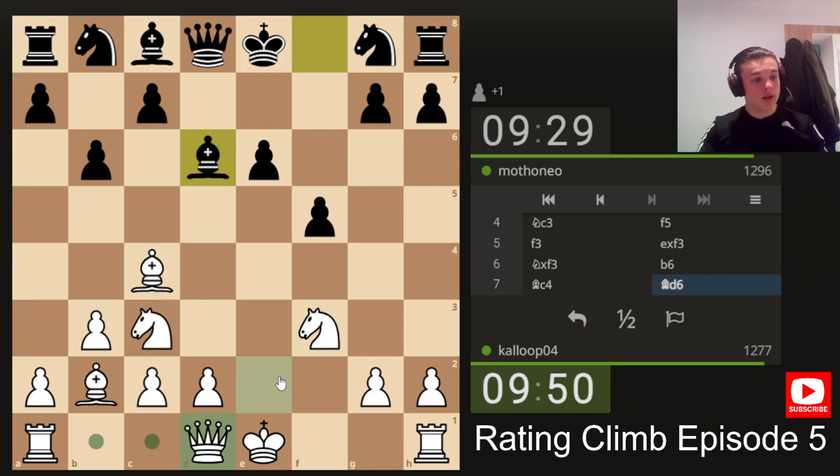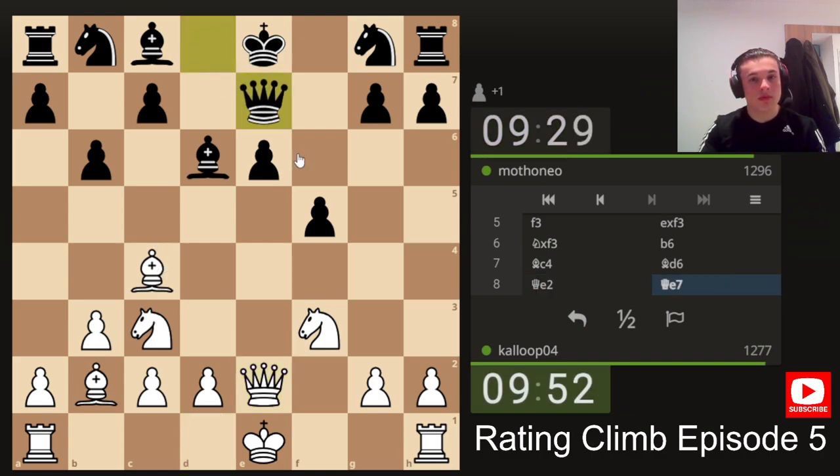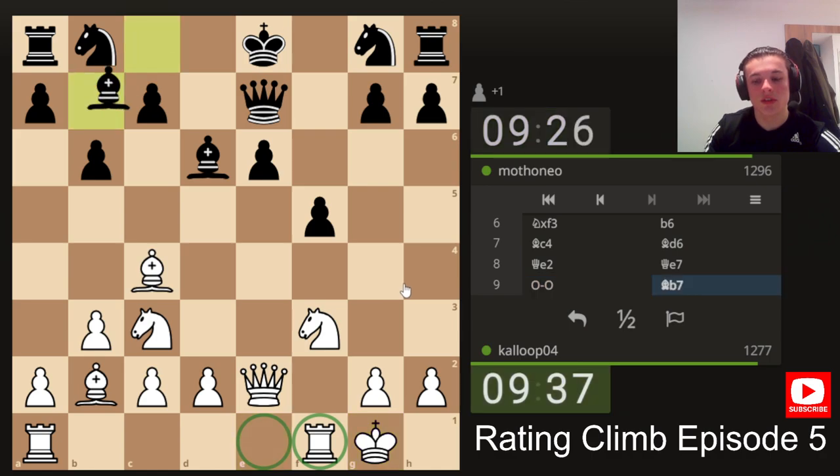Bishop b6 is sensible. We're going to play queen e2 threatening the pawn — would we actually take it? If he didn't defend it, maybe not, but he defends it so that's irrelevant. I think we can castle either way. Leaning towards kingside just to get the rook on the f-file — typically you castle queenside in this opening, but I want my rooks on the f and e files for obvious reasons, so I think this makes more sense.